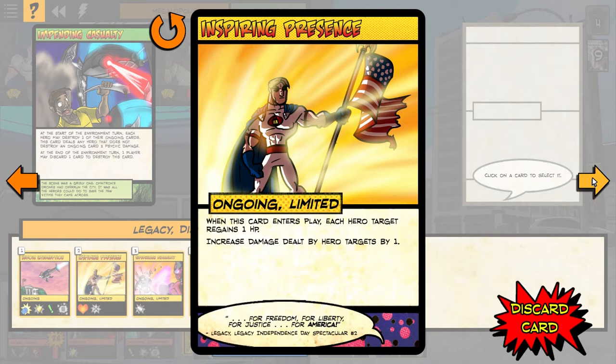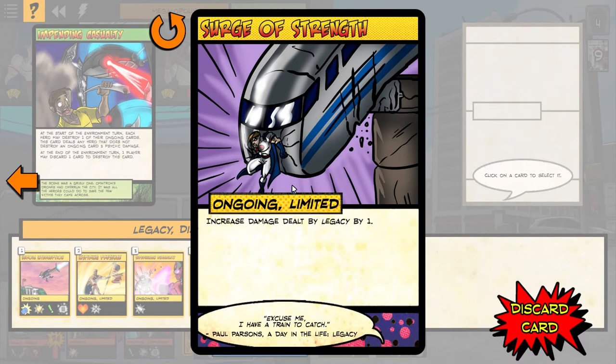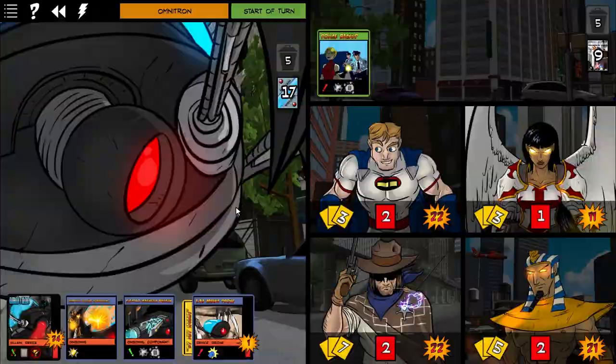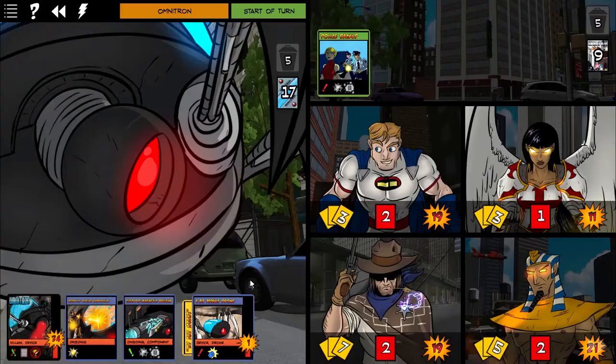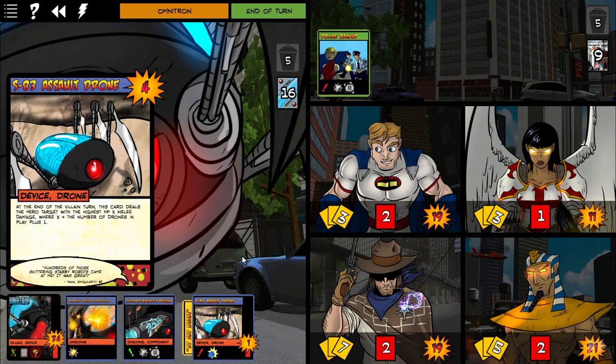Increased damage dealt by hero targets by one. Increased damage dealt by Legacy — Legacy doesn't do a lot of damage dealing, he's more of a supporting role. Another drone is out and assaulting. 4X equals the current number of HP on this card.